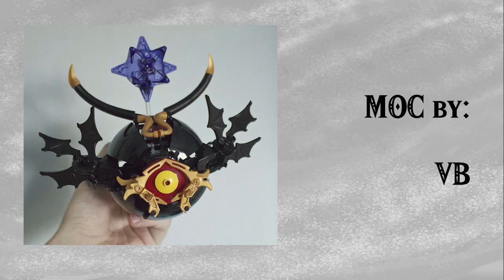We then have a MOC by VB — this is Vaati the Wind Mage. It uses some very clever parts such as Technic elements around the top, as well as large balloon elements, horns, and things, to create all of these unique shapes around the Wind Mage. It looks so much like his sprite from the Minish Cap — I genuinely couldn't believe my eyes when I saw it. It's very, very clever and definitely deserving of a spot on today's list.